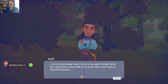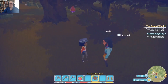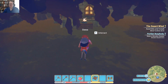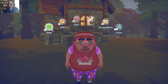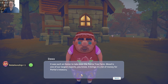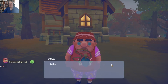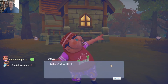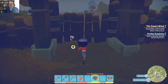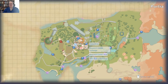'I run into some danger when I'm out on my walks through nature, but you always find a way to avoid it.' Dawa. While I'm here — 'It was such an honor to take over the Portia...' — you do a really good job too. So that's taken a couple of arrows off. Let's zip straight down to home.